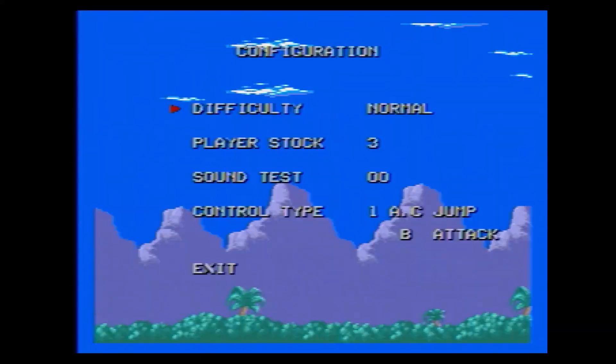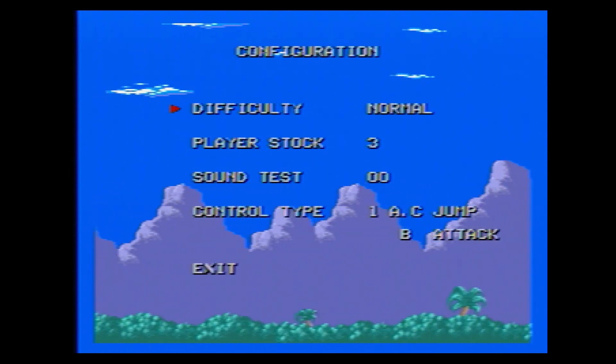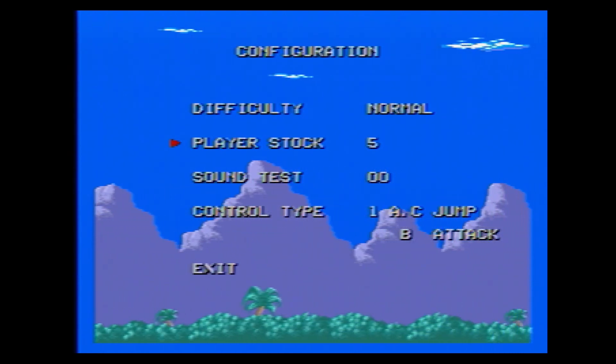This game does not feature optional sports stages that you may have come to expect. Before starting a new game, you'll notice the options menu. One major thing to note here is that you can adjust the difficulty, although this is one of those games where if you decide to play on easy, you will not be able to see the whole game — they cut you off after stage 4. Playing on normal or hard will allow you to beat the game, so don't waste your time with easy.